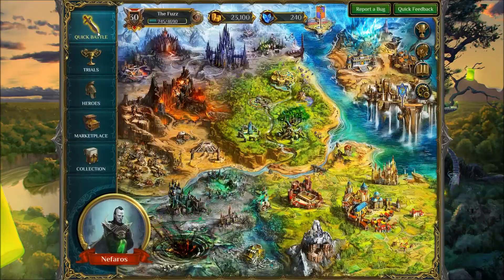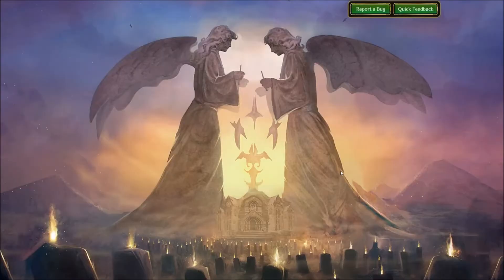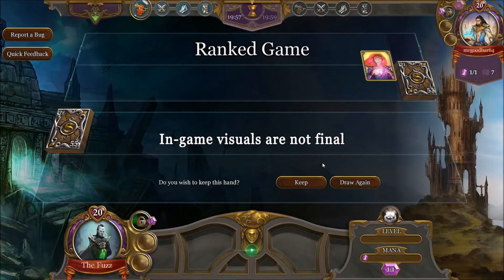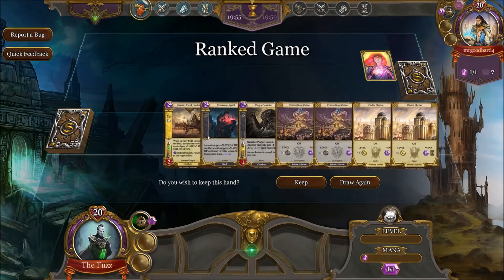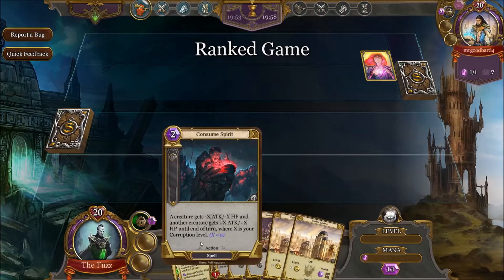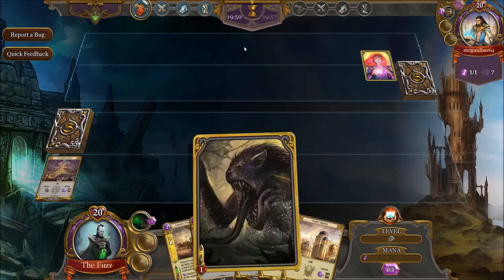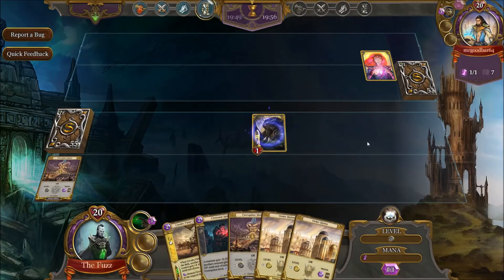Let's jump into some Ranked and hope we get a game quickly. Right away — excellent. Our first opponent has a very long username I don't feel like pronouncing. We got a Vermin, Consume, and a Captain. Not bad. He's playing basic dares, which means he could be playing literally anything.